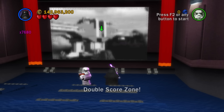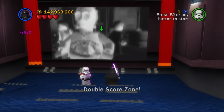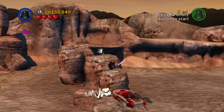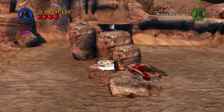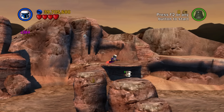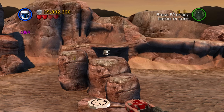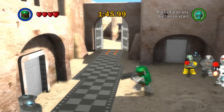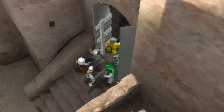As much as I dislike the Super Story and Blue Minikits, I just couldn't see the Complete Saga without them. This is TT's fourth LEGO game and it's really interesting looking back at them experimenting with all these different types of modes. The Complete Saga feels much bigger than LEGO Batman and a lot of LEGO games after it. So having these modes and tons of collectibles in a game that's already big just feels right. As much as I think they really shouldn't be here, the Complete Saga wouldn't be the same without them.